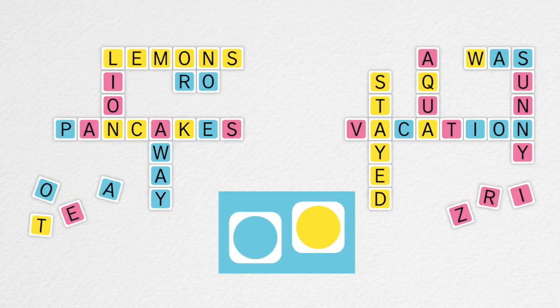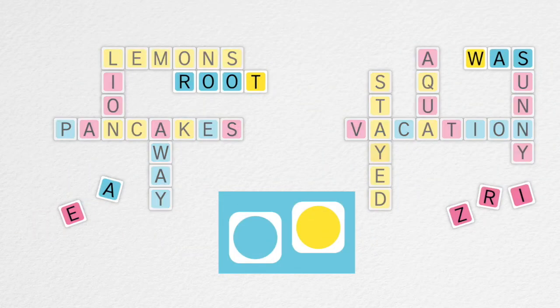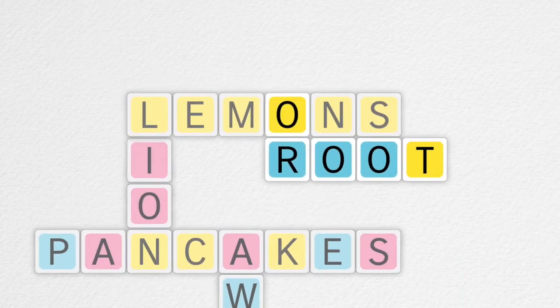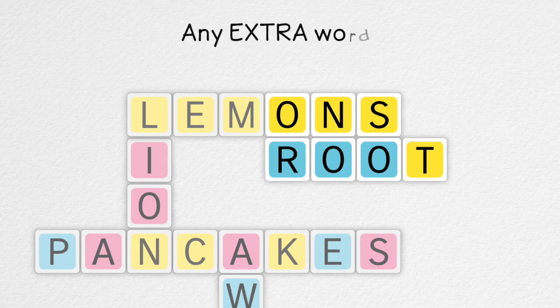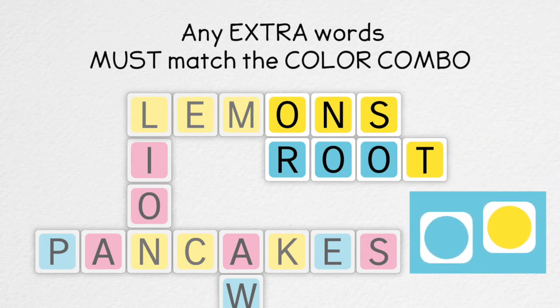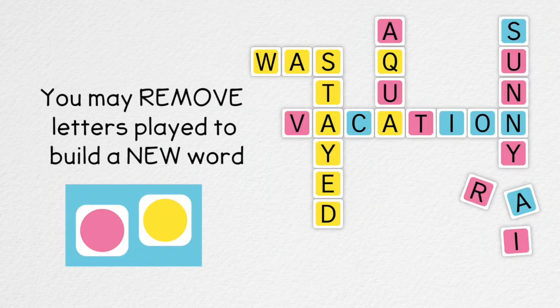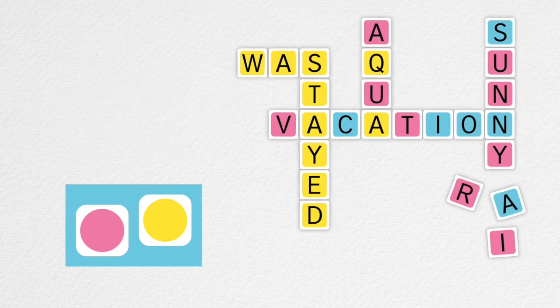You're also allowed to create multiple words in a single round, but only when letters in your new word are touching other letters already on your crossword to form additional valid words. Keep in mind, any extra words formed in this way must also match the color combo. You may also, in any round, remove letters already played on your crossword and use them toward building a new word.